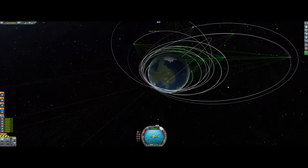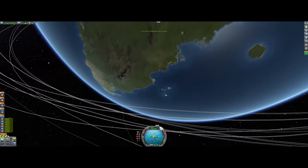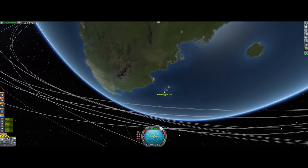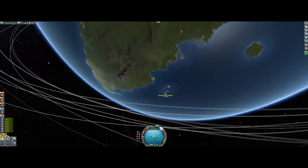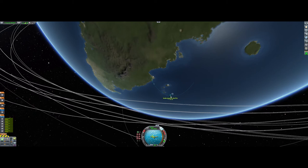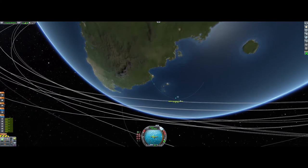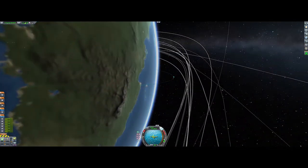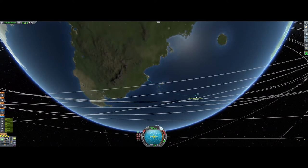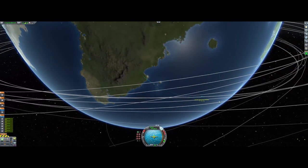Go into your map, turn the navball off, and you can see how high you are going to go. Right now it's 20,000 meters, and it's going to be 30,000 soon. You want it to get around 70,000 to 80,000 meters for it to be in low orbit.